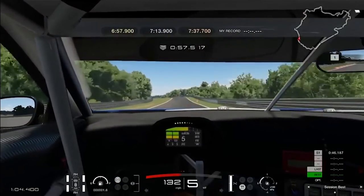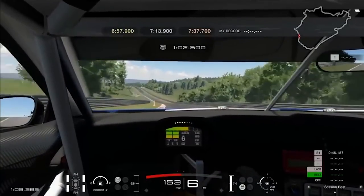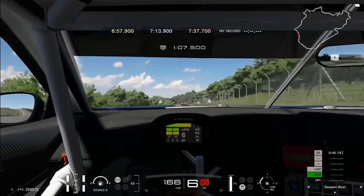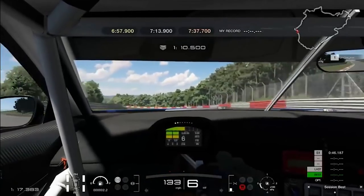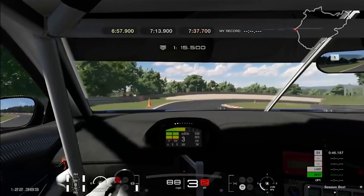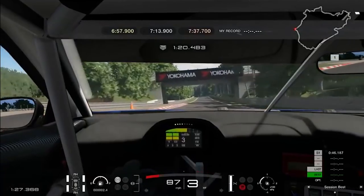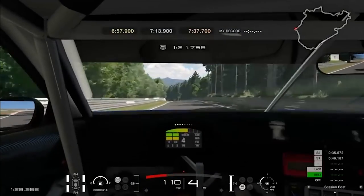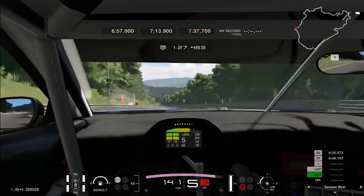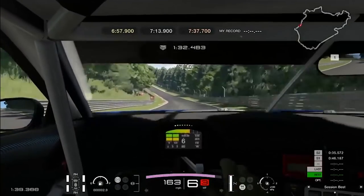Actually driving the cars is alright, but it's hindered by the assists that really hurt it. At the same time it almost feels like you need the assists on to drive properly. With assists off, it feels way too easy to lock up the brakes and spin the tires. The assists don't feel authentic either — traction control in the Volkswagen GTI in GT Sport feels totally different than in my real life GTI and compared to other titles. Gran Turismo felt totally different than any other title, and not for the better.